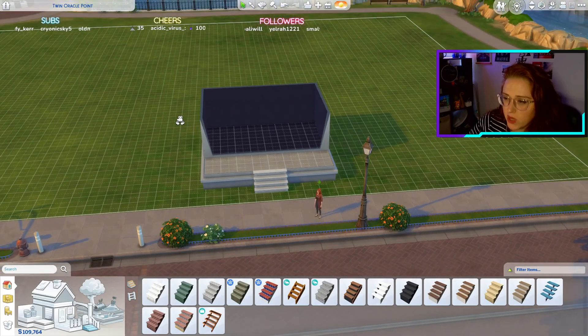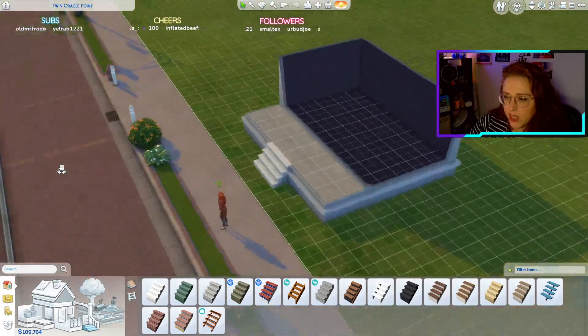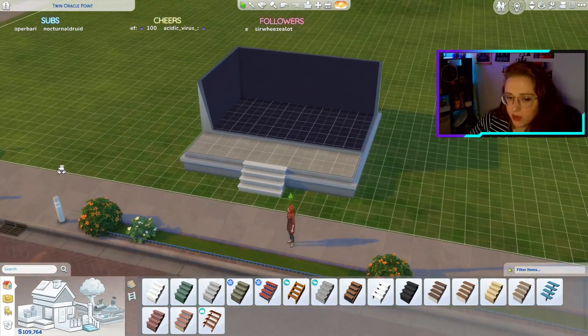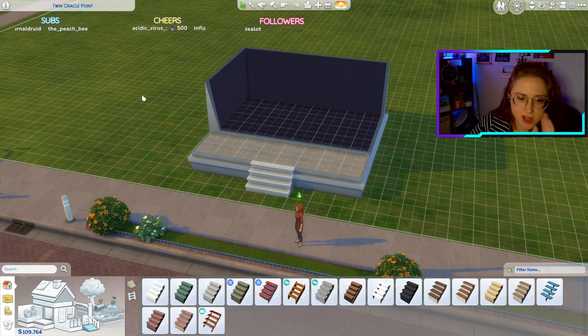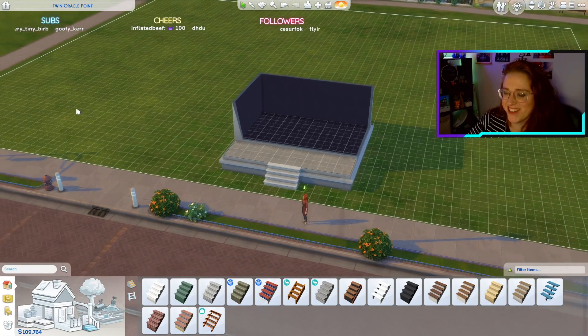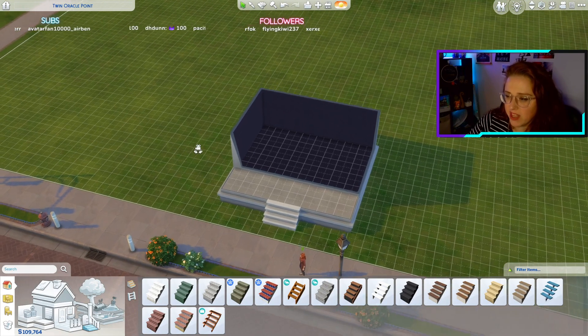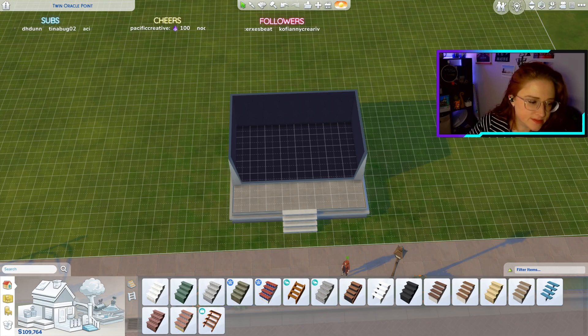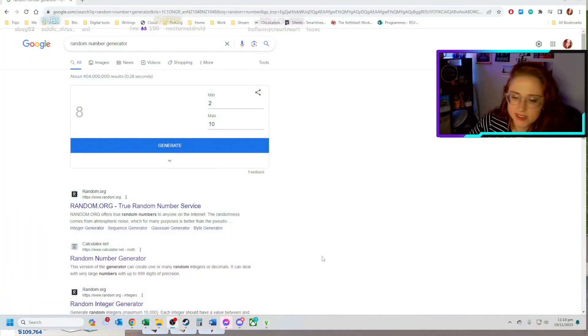That's a very big entranceway, very grand. I could put like a grand piano in there or something. When you win the lottery you get a huge wall around — oh that sounds great, I love it. What's the next room? The kitchen, probably. Let's check display.